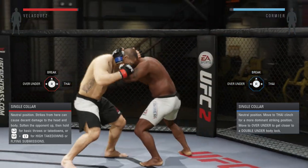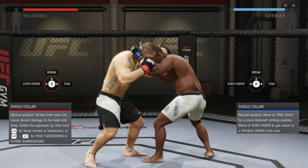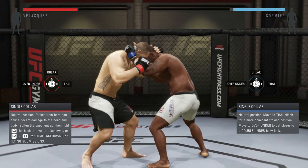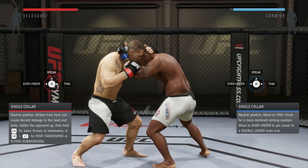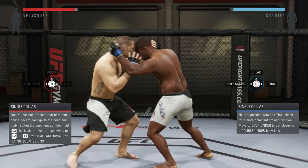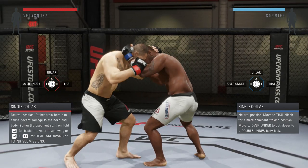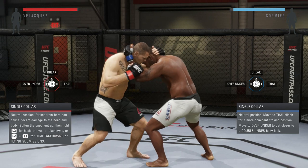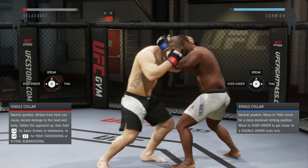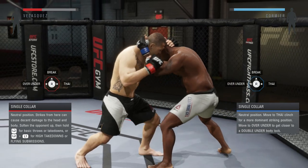Now quickly, let's switch and use Daniel Cormier while our opponent is Cain Velasquez. He's trying to get into tie — think about it, what arm is going to get into tie? It's the opposite arm. The hand on the back of the neck is not the arm he'll use to get into tie — it's the other arm. So I'm going R2 and right analog to the right because Cain Velasquez is moving his right hand. If Cain decides to go the other way, it's R2 and right analog to the left.